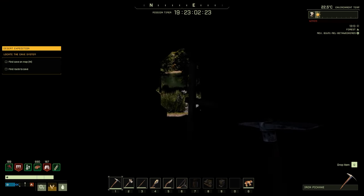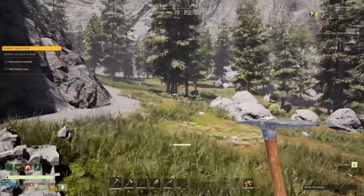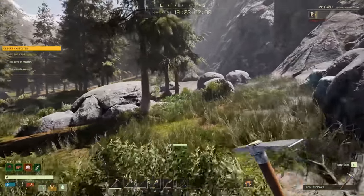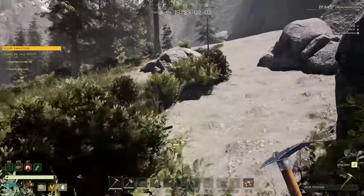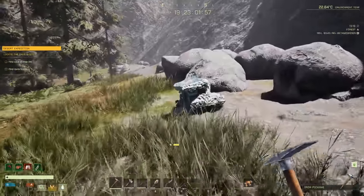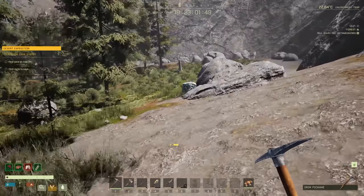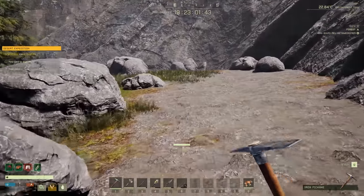Storm has passed — we're going to go grab sulfur to make gunpowder. Then we're going to scope out the cave passage to the desert area where we'll build our main base of operations. I don't want to go into the desert yet — I want to get some armor first and finish getting a full set of metal tools, maybe even steel.